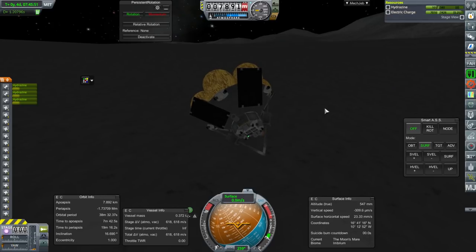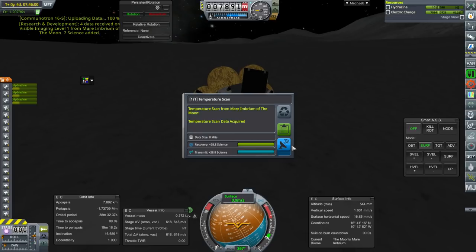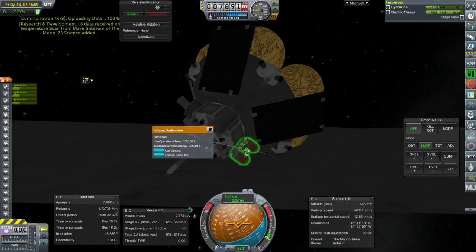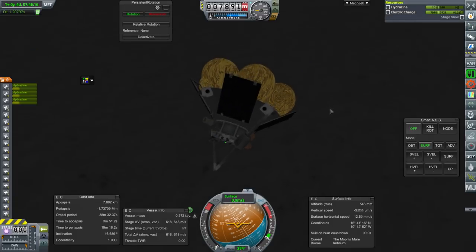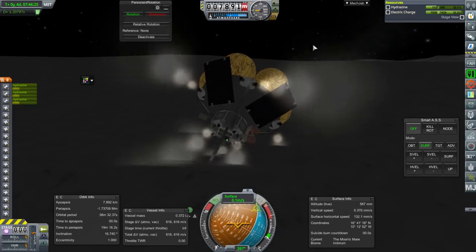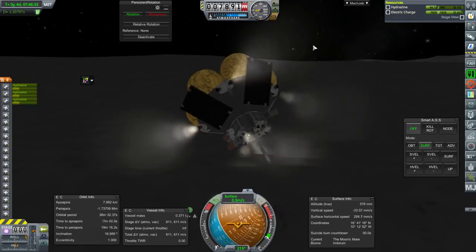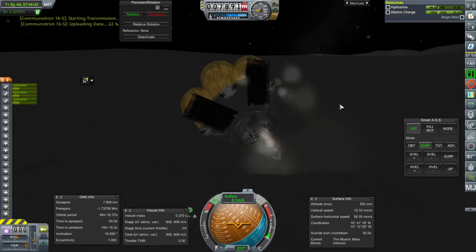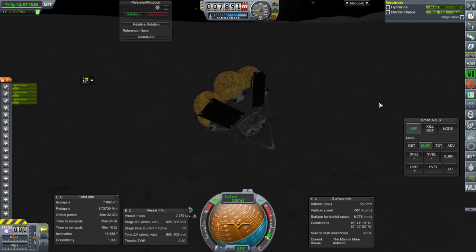Transmit science — we're landed. Some instruments don't work on the surface, which is sad. Anyway, we fulfilled the contract. It's got 600 meters per second delta-V left — we'd need a minimum of 1,000 more to get into orbit, more like 1,400, and then 800 more to get back home. Not so good for a sample return mission. We're hoping some engine upgrades will help with that. Let's check out the tech tree again — I want to find out where the Gemini lander engine is. We've got science for days.